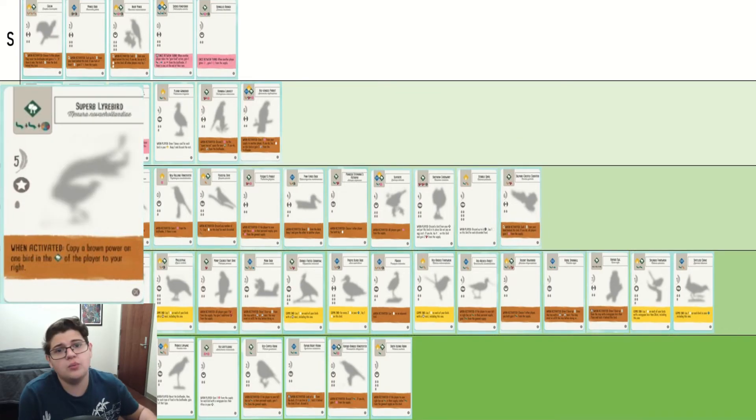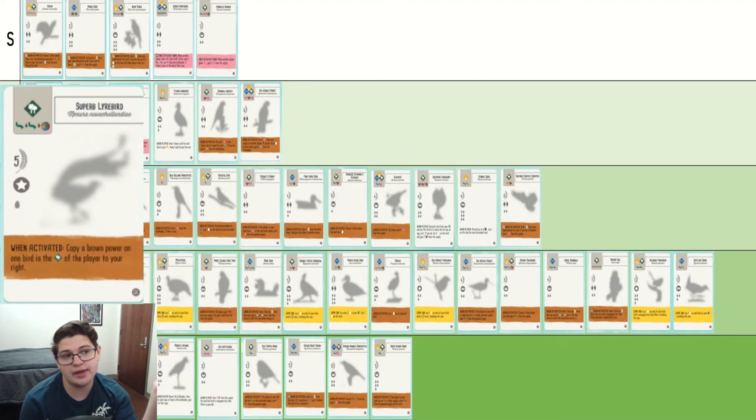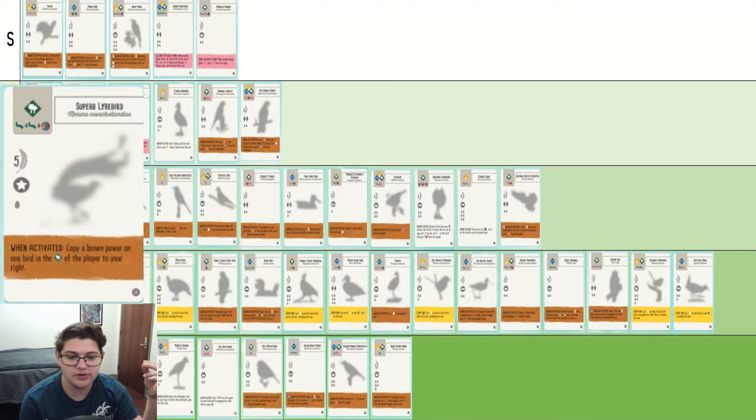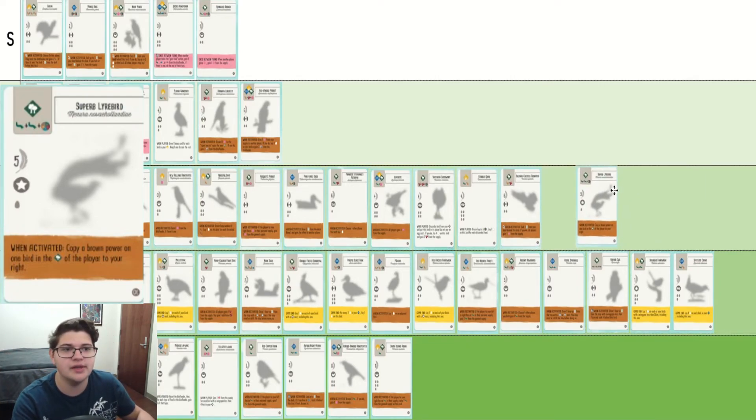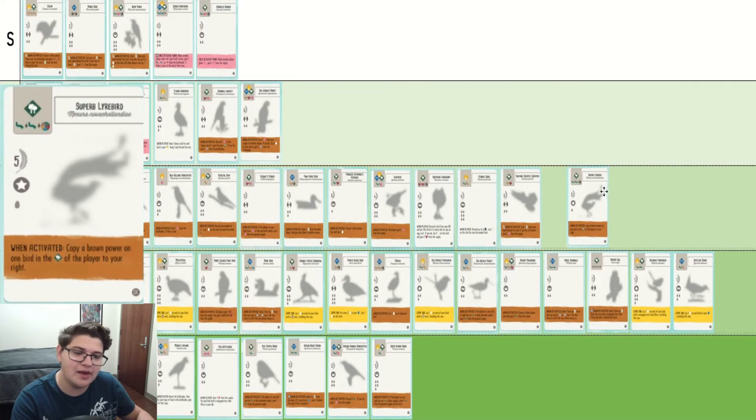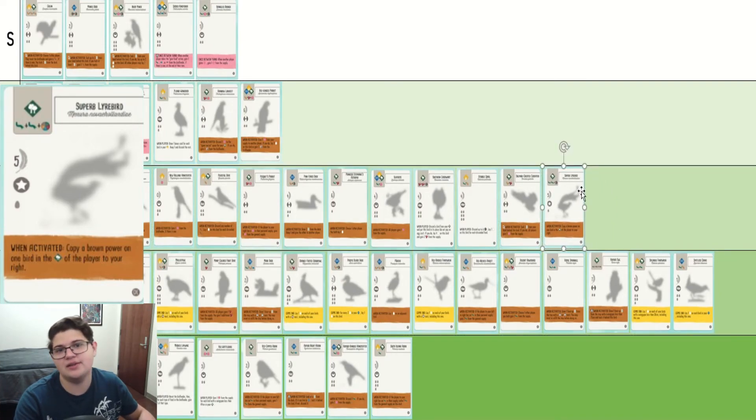Superb Lyrebird completely depends on what your neighbor is doing. I had one game where I was copying a Chipping Sparrow in the trees and I was super happy. I've also had games where they just don't have anything in the trees for a while and my Superb Lyrebird is not doing anything. Very variable bird, but overall having the flexibility to copy multiple brown powers — and theoretically if you're playing with good players, any brown powers they have in their trees will be good — though there is that chance they'll have ravens and just won't need brown powers. Overall, pretty solid bird.